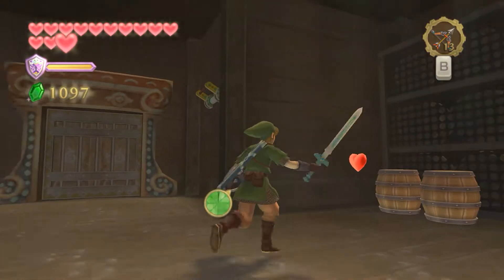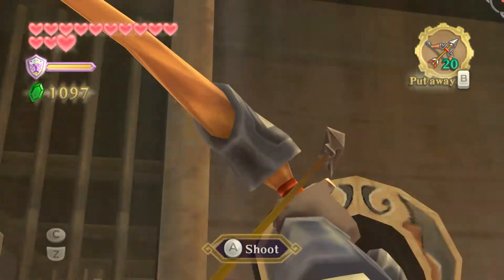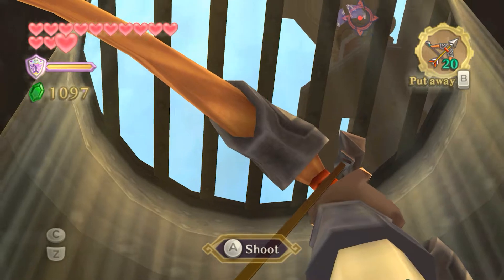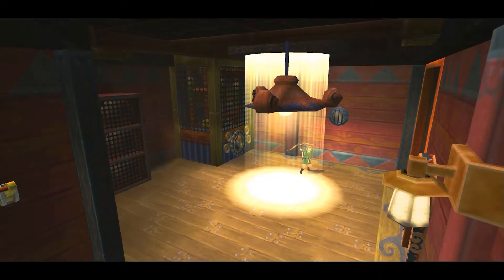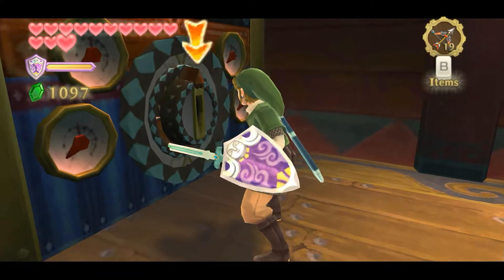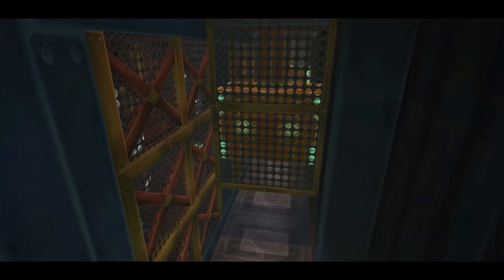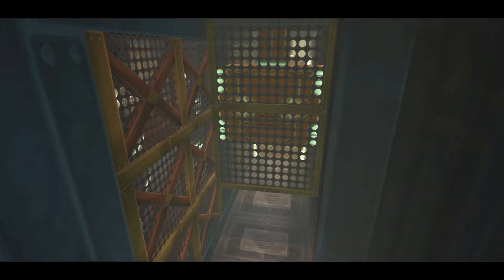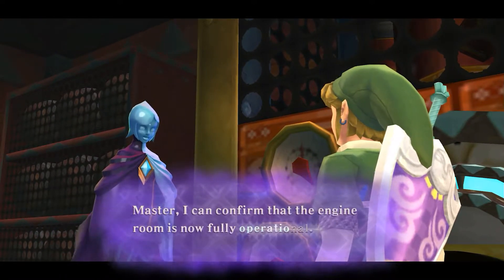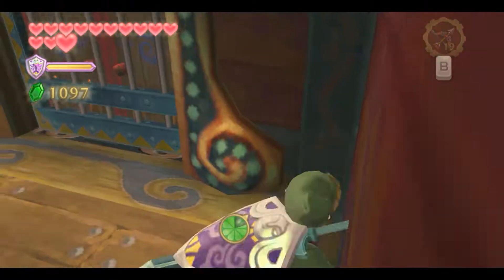Lower ourselves back down now that we've got the windows open, and through here we can go. We don't want to be in this time period here, so they've very kindly given us a spot where we can shoot back at the time shift stone — it's a time shift stone, not a time crystal. And there we go — colour returns. We can jab our sword into the orifice and press it. And there we go, we have power.